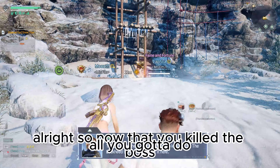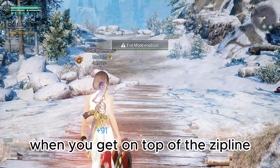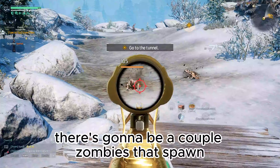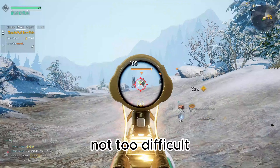Now that you've killed the boss, all you've got to do is go over to the checkpoint on a zipline and climb up. When you get on top of the zipline, there's going to be a couple of zombies that spawn. All you have to do is just wipe out the zombies and wolves that are going to come and attack you — it's not too much, not too difficult.